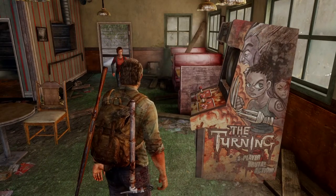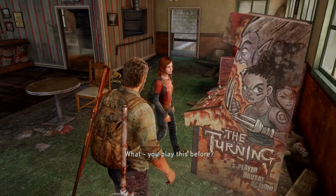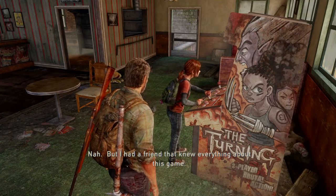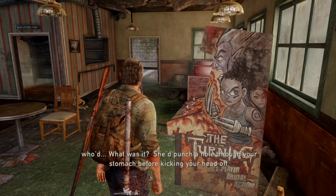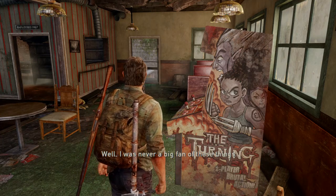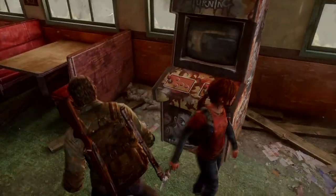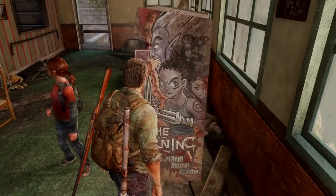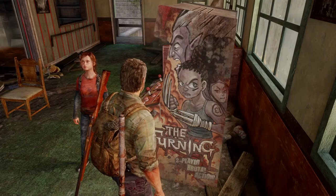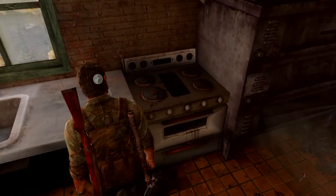There's an arcade machine here. Ellie mentions she had a friend who knew everything about the game - apparently there's a character called Angel Knives who'd punch a hole through your stomach before kicking your head off. I wish they'd built in a little mini-game here where you could play this arcade with Ellie. Angel Knives definitely looks like Wolverine. Just head in the back and pick up half a blade.